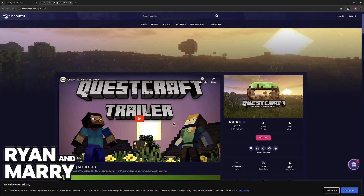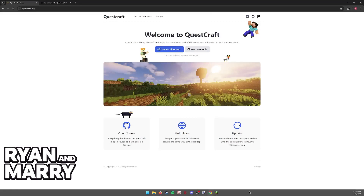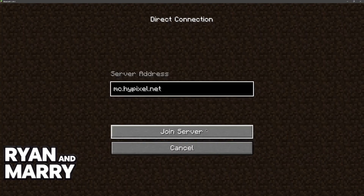Unfortunately, because of the way that I'm recording this video, I won't be able to show you this in VR, but the process is essentially the same. All that you have to do is open up QuestCraft on your Oculus Quest headset, and once you are inside of the game, just go over to Multiplayer. It's as simple as this — you can go over and connect to any server.